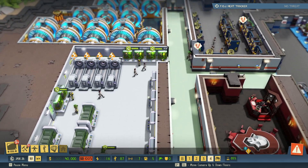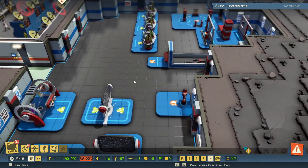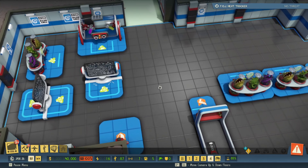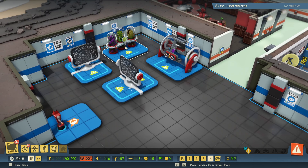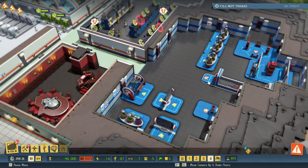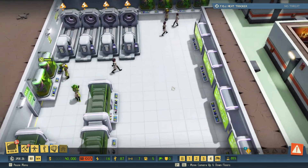There is one last note regarding scientists: even though they are all independent in their research, they can support each other in training. So let's say you need another scientist — a biologist or quantum chemist can actually train them. It's a little bit weird, but it works. If you only have biologists running around in your base they can speed up scientist training. They cannot do the work for each other, but they can train each other to do the work.